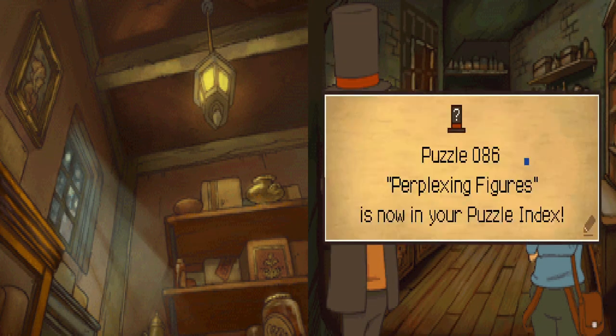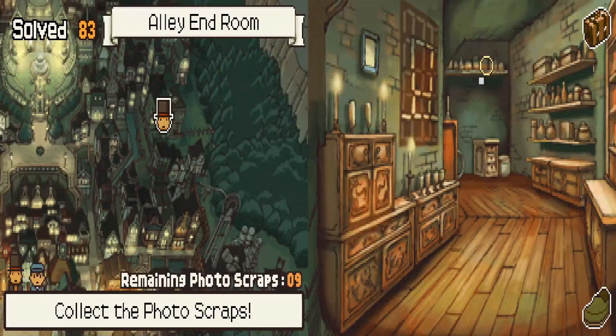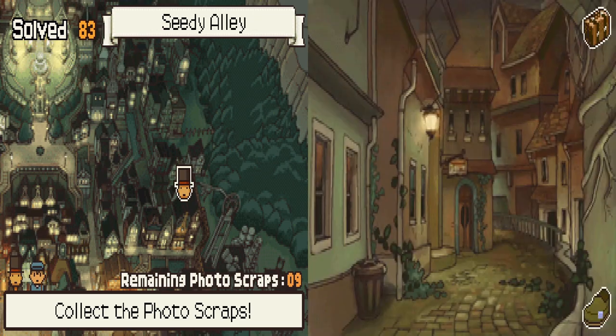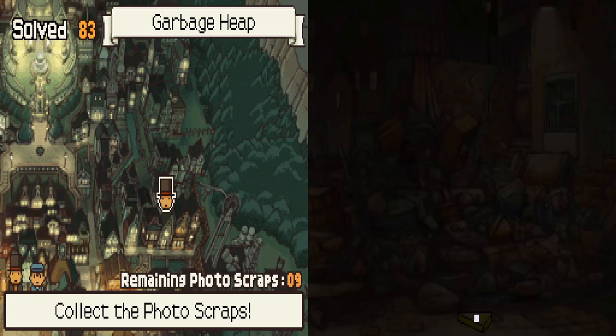Ooh, ingredient. Is that the last ingredient? We need one more. We'll find it. So that wasn't for a picture? I think we found all the scraps here. So now where do we go? We just walk around.